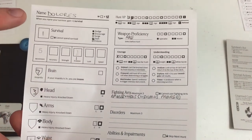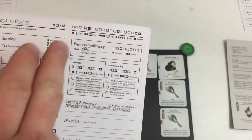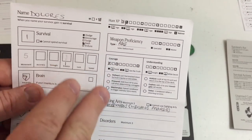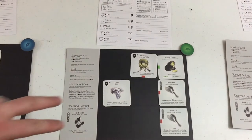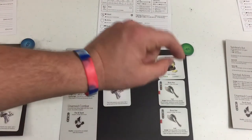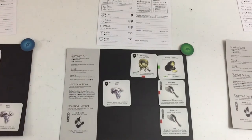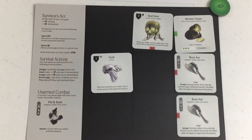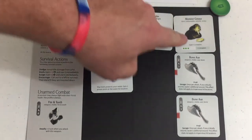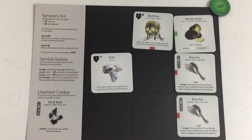Dolores has one survival, seven insanity, three head armor, one waist armor, two Hunt XP, and weapon proficiency in the axe. Her fighting art is Ambidextrous — paired weapons add their speed together and use as a single weapon, so her dual bone axes give her a speed of four, effectively four dice with one bone axe. The Savage ability means once per attack, a critical wound causes one additional wound. She also has Monster Grease for plus one evasion and cloth armor.